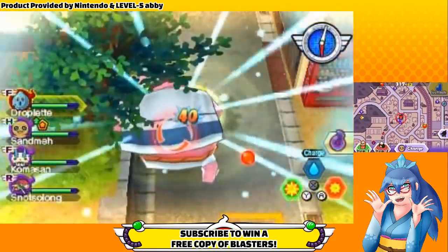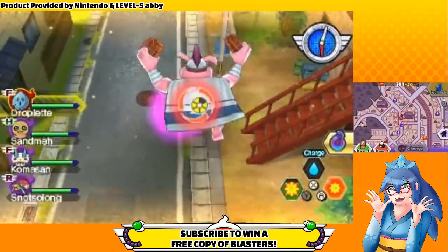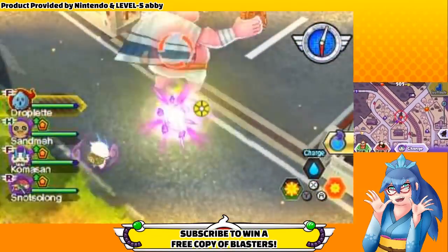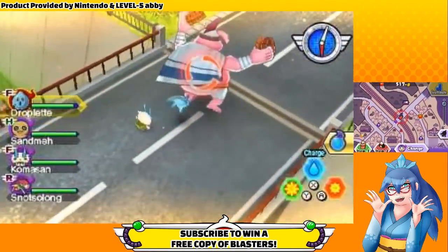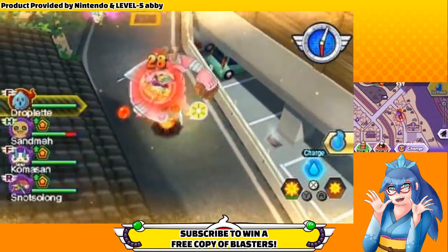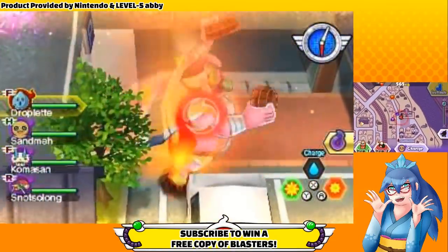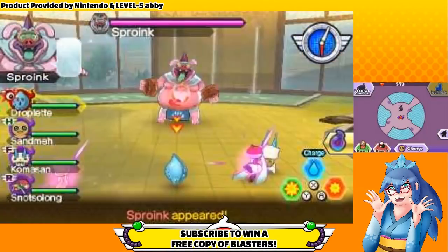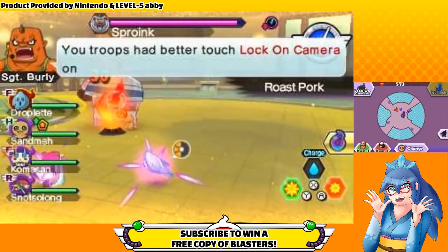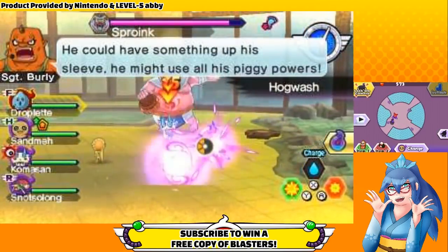Once you deplete Sproink's health bar, he reveals a second one, but you can't attack it until he goes into the bathhouse. As he runs towards it, give him every attack you've got — every hit gives him a chance to drop Oni Orbs of all different sizes, even extra large ones. Try to stunlock him if you can. Take this as an opportunity to charge up your soul ultimate move, then use it on him once you enter the bathhouse. When you enter, the camera perspective changes into one familiar to Snackworld fans. Lock on using the button on the upper left corner of the bottom screen and begin your assault on Sproink's final form.